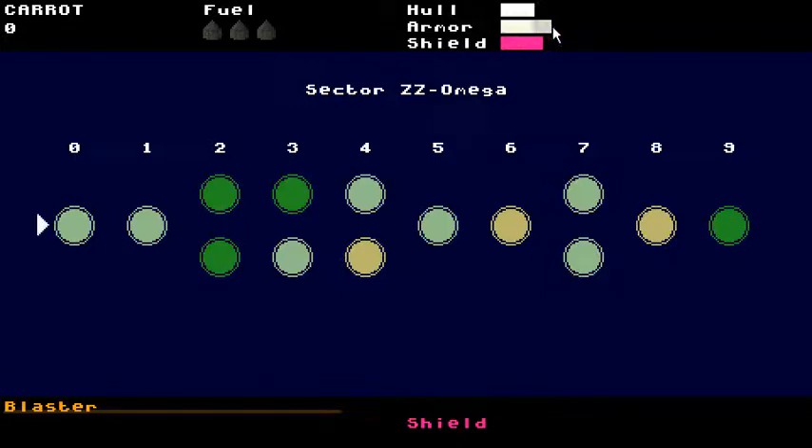That seemed kind of lame. So what I've done is, first of all, reduced shields. The power of shields globally is reduced. But I've also increased armor — all armors are better — and increased the player's hull.